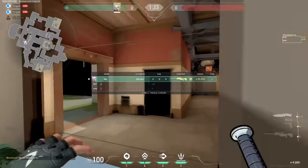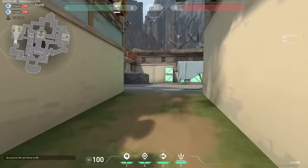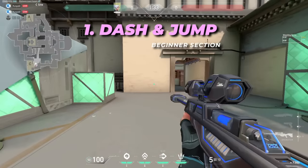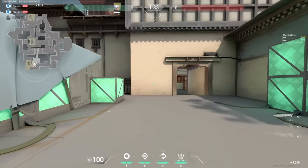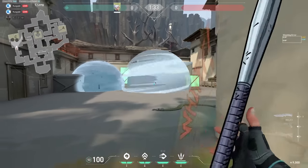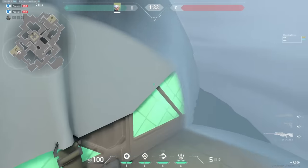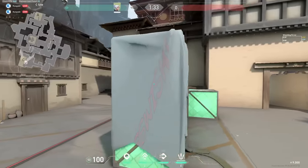Let's use Haven as an example — one of the best maps for Jett. When you're dashing, if I don't jump at all, I go about here from this line. If I jump and dash, I'm right here. So you go about 2 or 3 meters extra. If I want to dash to this box, I don't want to just dash and not be in the smoke. Being able to jump and then dash lets me get into the smoke. This is a very beginner mistake, but I just want to cover it.